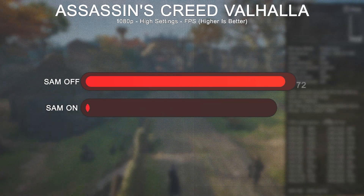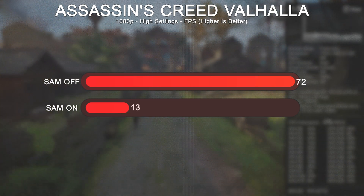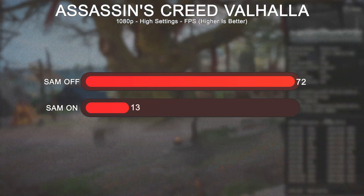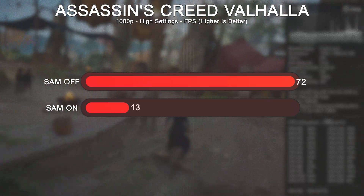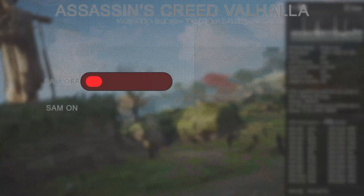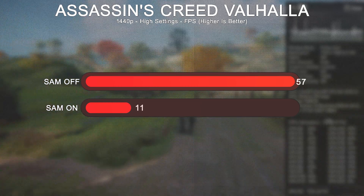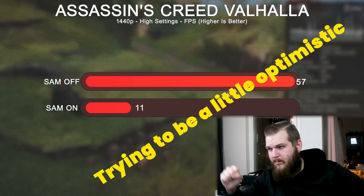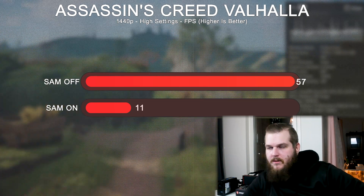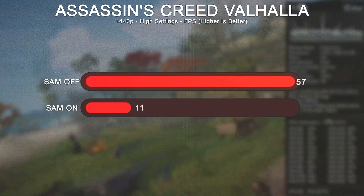And here comes one of the worst results: Assassin's Creed Valhalla. At 1080p high, with SAM enabled it was 57 FPS and disabled 72 FPS. At 1440p with SAM enabled it was just 11 FPS — super playable, I swear. No, don't take me seriously. With SAM disabled it was 57 FPS — at least playable.